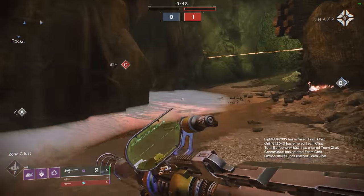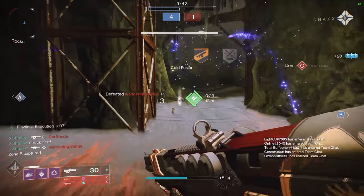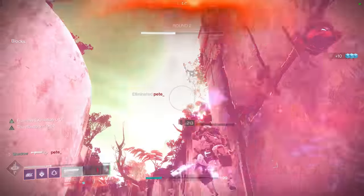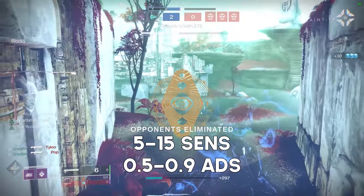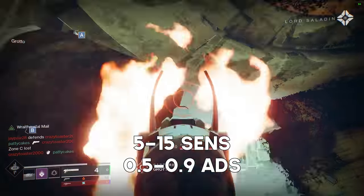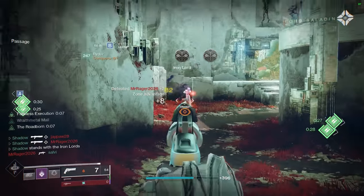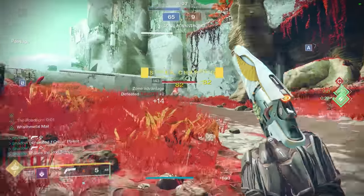I'd recommend keeping your ADS modifier somewhere between 0.5 and 1 because this will make you aim slower when you're aiming down the sights. Having an ADS modifier in this range can be extremely advantageous for controller players, and it allows us to much better combat mouse and keyboard players. This allows us to turn and move around rapidly on a high Sensitivity, but when we ADS, the modifier kicks in and slows down the Sensitivity so that we can be accurate with our Primary or Sniper, for example. Remember though, the higher your Sensitivity is, the faster it will accelerate to the maximum speed, and this can be bad if you want to make a super fine adjustment like correcting a shoulder shot to a headshot. So if you like to snipe or value accuracy, I'd recommend running something between a 5 and a 15 Sensitivity, and an ADS modifier between 0.9 and 0.5.